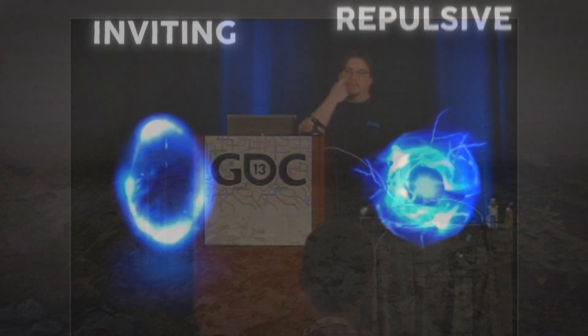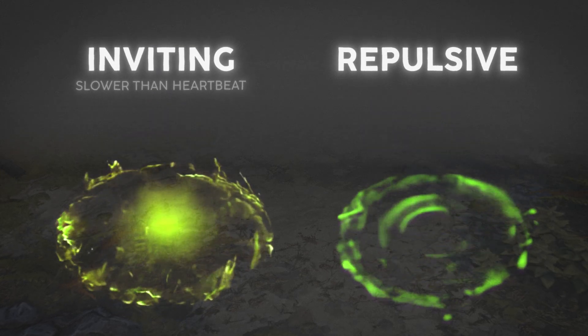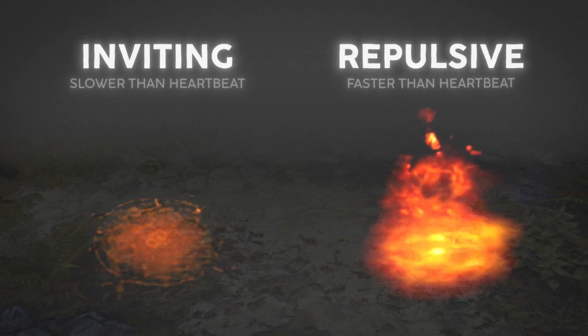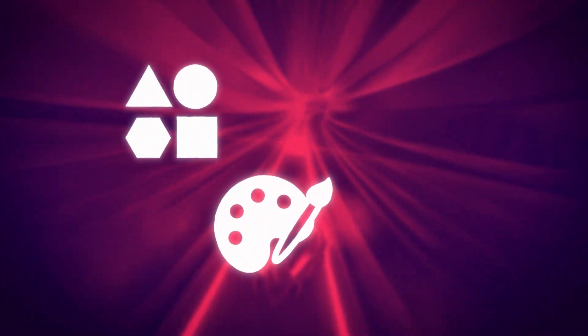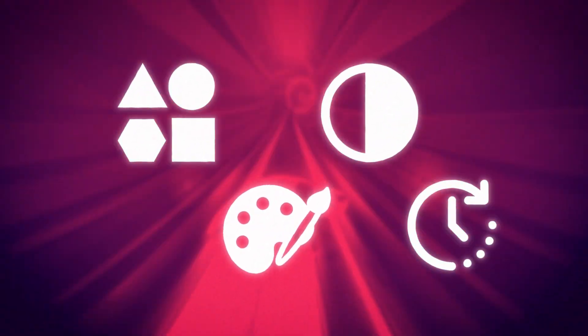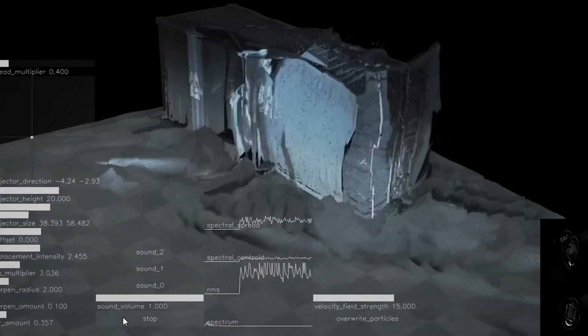If you want to make something inviting to the player, make it slower than the human heartbeat. And if you want to make it repulsive, make it faster. So by simply setting the tempo of a VFX, you could influence how attractive or repellent it is to players. Shape, color, contrast, and timing are the core pillars of good VFX, and you'll see these terms repeated in several talks from professionals around this industry.